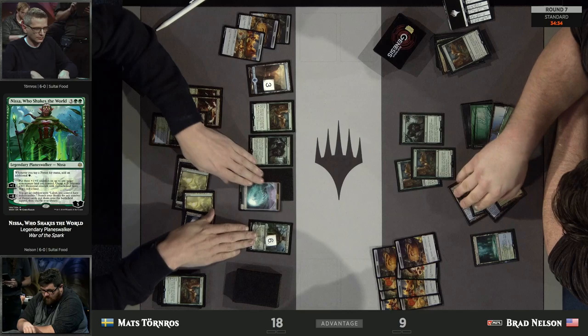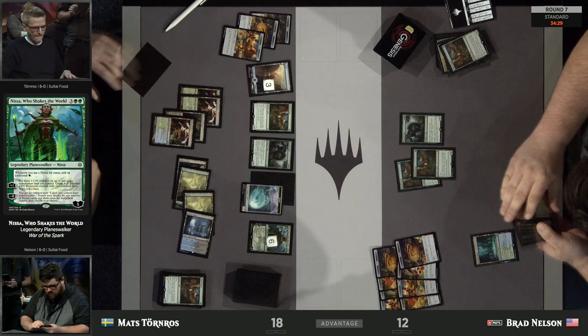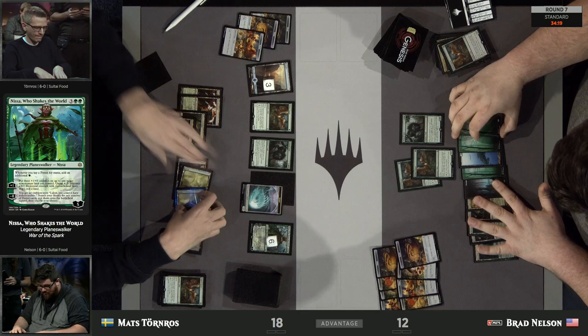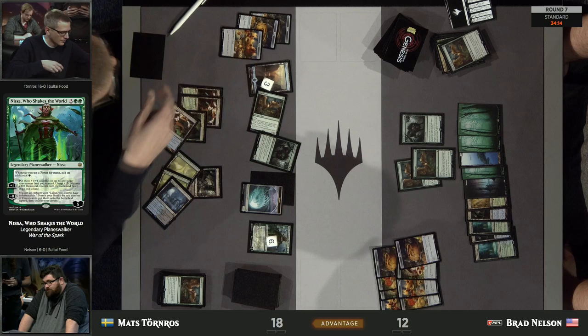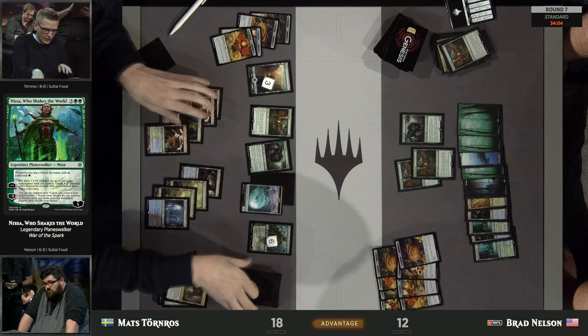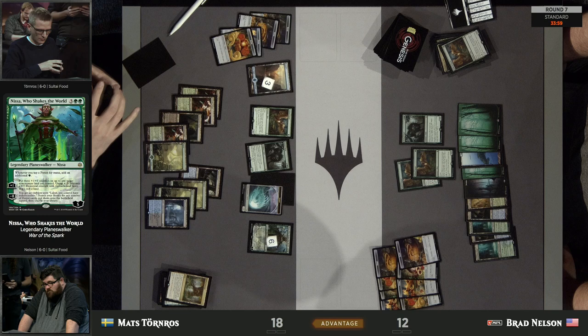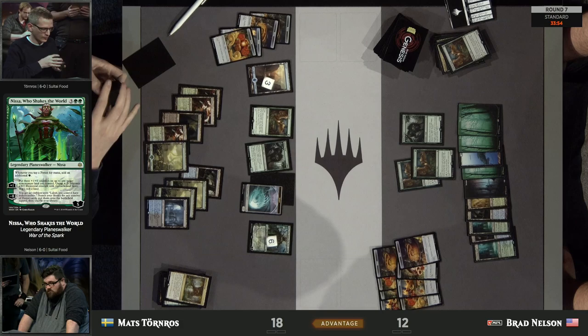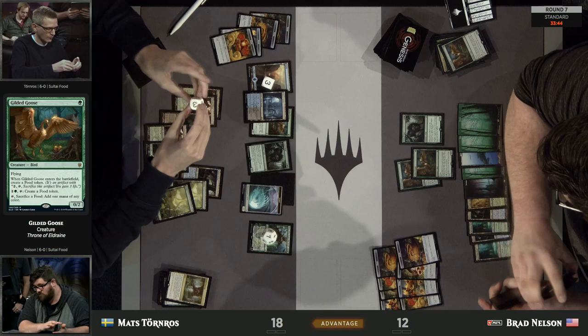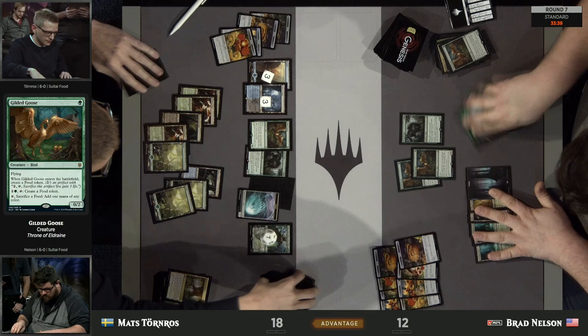Brad is sitting at a good amount of life and can still survive a few more turns to give himself a chance to draw the Hydroid Krasis — specifically the card he needs, or an answer for Nissa. That one Wicked Wolf in play is actually preventing Mats from just being able to attack with anything. With two copies of Gilded Goose, Brad is producing a lot of food and giving himself a buffer. Now Brad's going to be able to make two food and sac three to gain nine life — going to 21.